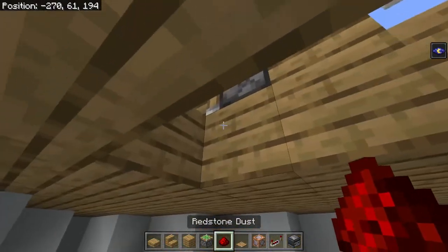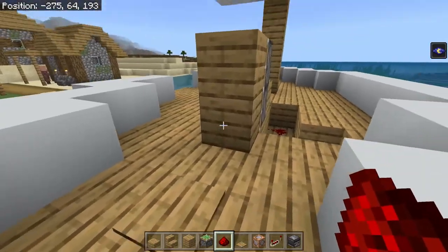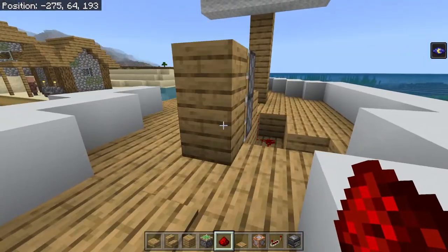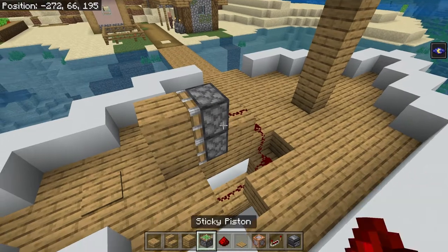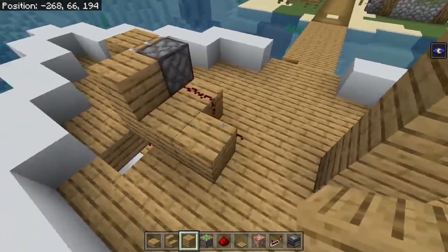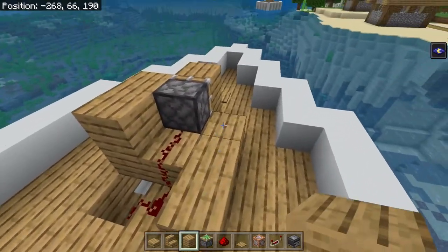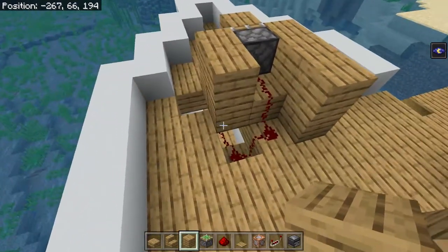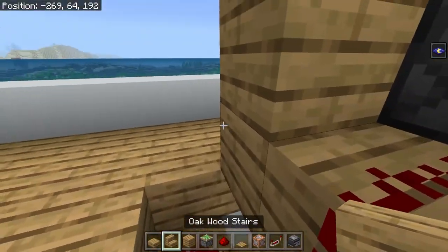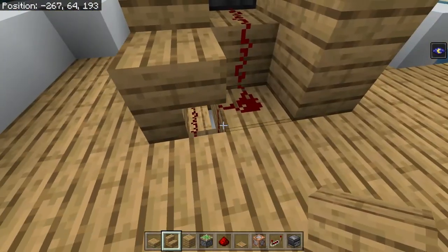After I finish linking it up, when I step on the pressure plate it should push the pistons forward. Now I'm gonna quickly cover this up by placing a few blocks — but you don't want to place it here because that'll block the redstone. Here it is perfectly fine, but to fix it here you just want to place an upside-down stair so it looks like a block but it still lets the redstone pass through.